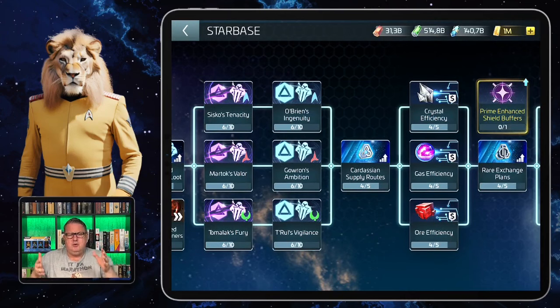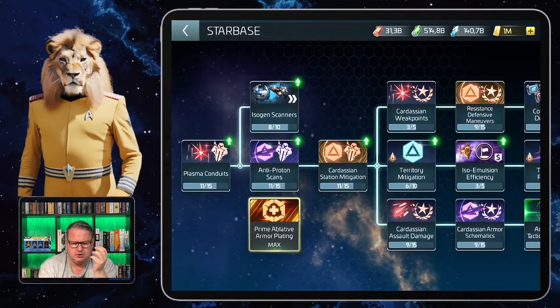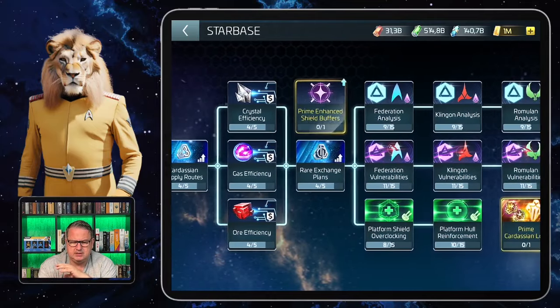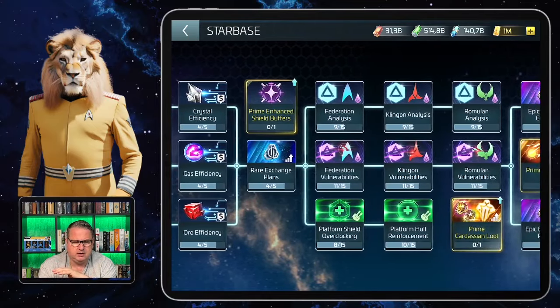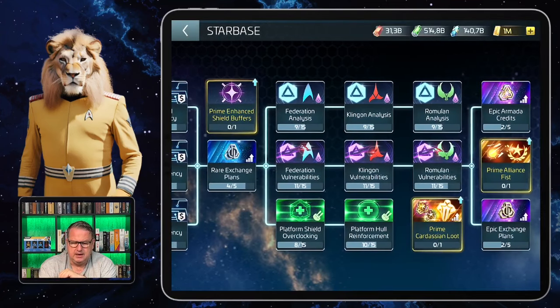What you can research doesn't just depend on your level and what you can afford — it depends on the starbase upgrades. That's why it's important someone takes care of it. The research covers cadets and armadas, territory research, general battle research, material research, and efficiency parts, so the assembly chambers are always important as well.